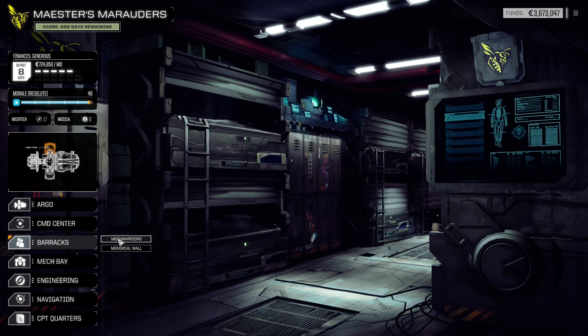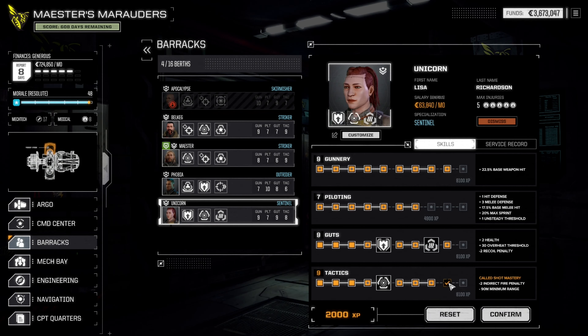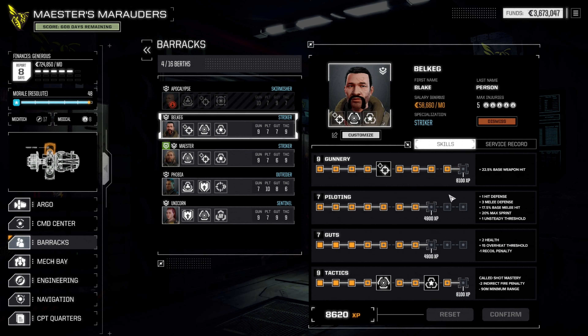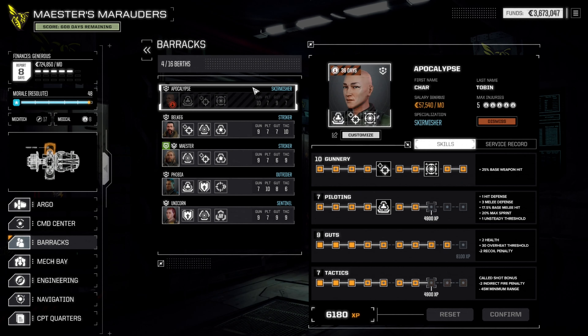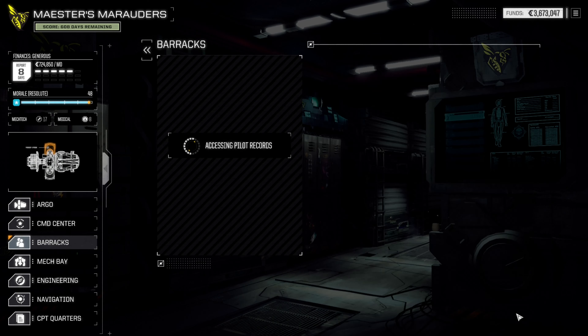Barracks, mech warriors. All right Unicorn — Cold Shot Mastery, yes please. Mech warrior training complete. Phobia, we're going to have you in the field next time. Indirect fire penalty — no. Health — yes. Base weapon hit — training complete. Belkeg, let's get your tactics all the way up. Training confirmed. For that indirect fire, less indirect fire penalty. Base melee hit. Mech warrior training complete.